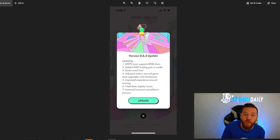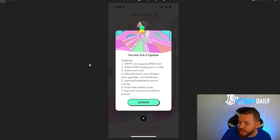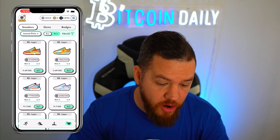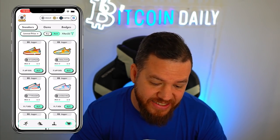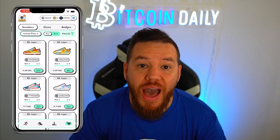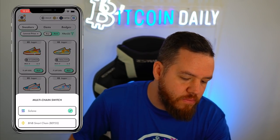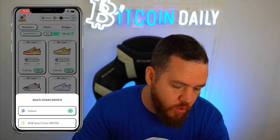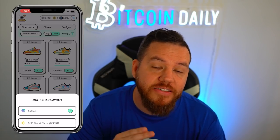The first thing in update 0.6.3 is that Stepin now supports the BNB chain. If you open up your app right now, on the top right you'll see that there's an S — that S is for Solana. If you actually hold down on that S, you'll see that it says multi-chain switch. At that point, you can switch between Solana and BNB smart chain.